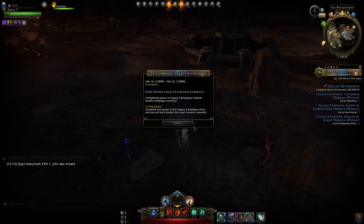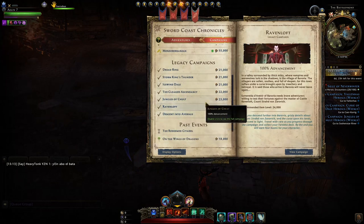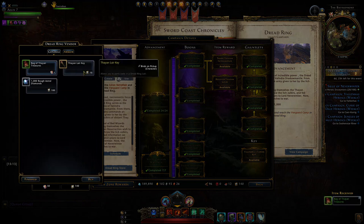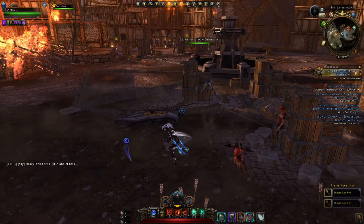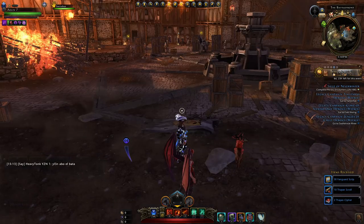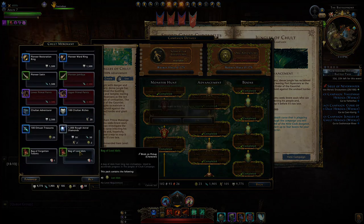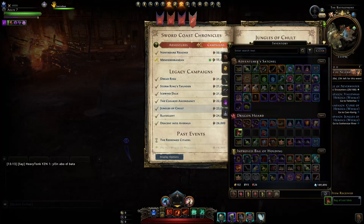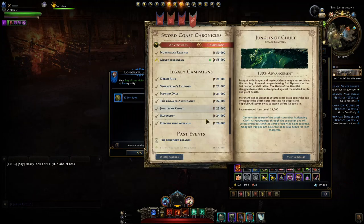There is currently times two currency for legacy campaigns, so now is the time to spend Genie Gifts on these legacy campaigns to complete them quickly. You can also spend Genie Gifts on Dread Ring to get more scripts, then more Lair keys, and do more Lairs to get enchanting stones. You get 30 scripts instead of 15. This applies to all the rest of the legacy campaigns — you can also get currency for Jungles of Chult, but be careful about which items you buy.